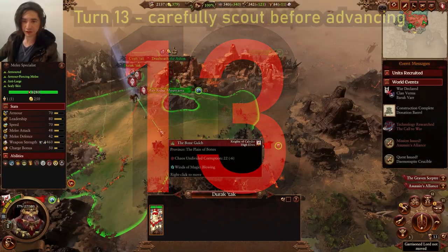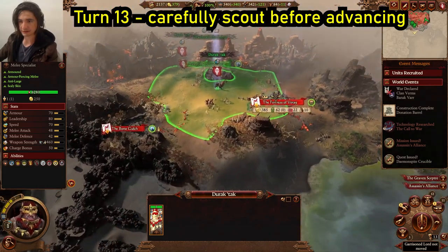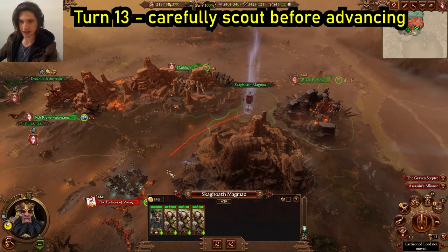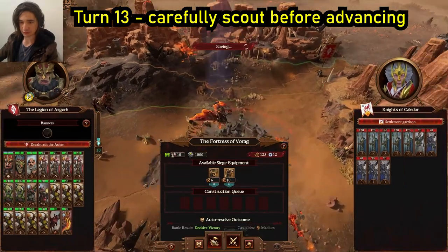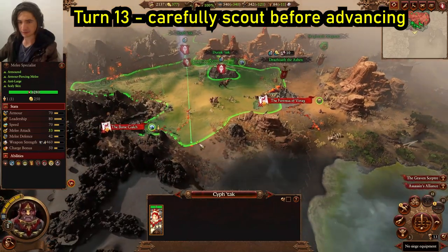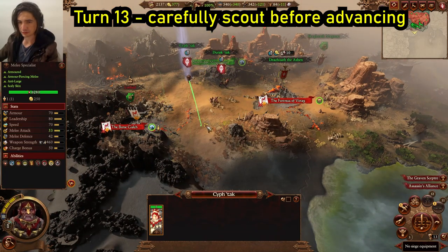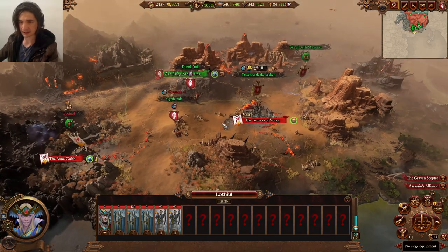Turn 13, use one of your heroes to move a little bit closer and see what you're dealing with. It doesn't seem much. Let's march our secondary army a little bit closer and attack. We will siege and then join — let's get out with bull centaurs.